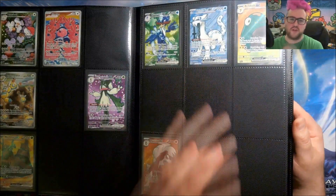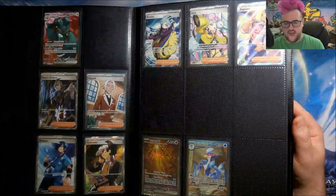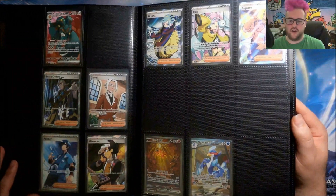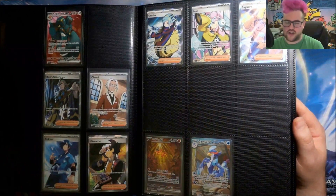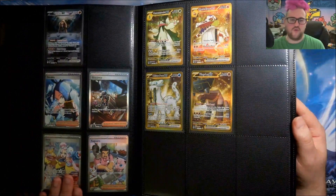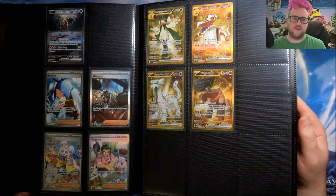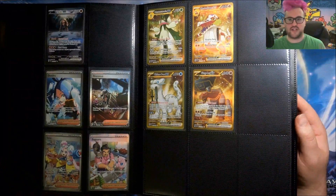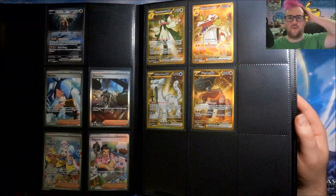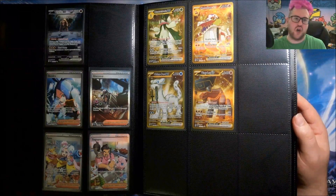And then, some full arts. Got the Chien-Pao, which is a nice one of the regular full arts. And then got the Iono, which is another very nice one. Then on to the Special Illustrations — got a couple — and again, have the Iono for that one. That was the main reason we stopped opening product. We got a lot more Paldea Evolved, but it's been better for us to sell the boxes or try and trade the boxes for what we're missing, because we've already hit the biggest stuff.